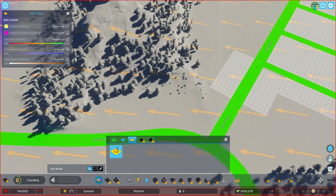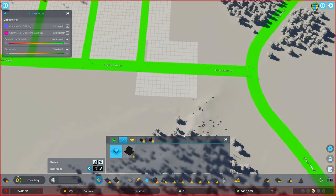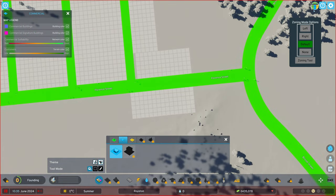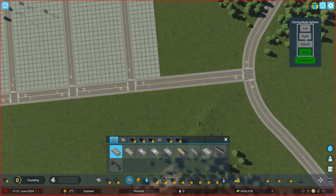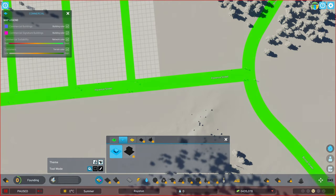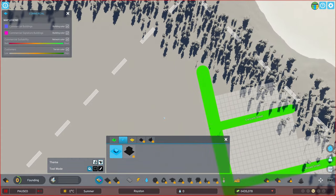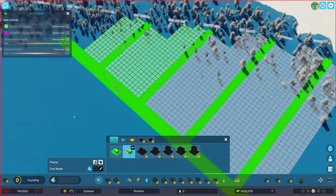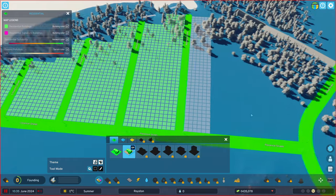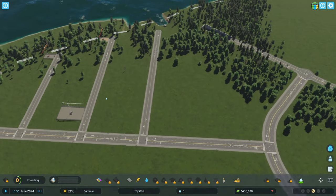We also need some water - we probably need a water tower. Wait, we do have a little bit of zoning here that I don't want. None - thank you. I'm very happy that we have that tool. We could go to both sides, but maybe try some of the new housing here. The beach zoning fits nicely down here. A little bit of these. And we should start the game now and see what's going on.